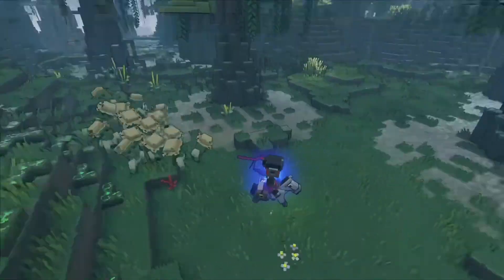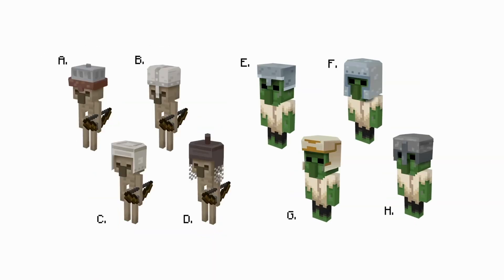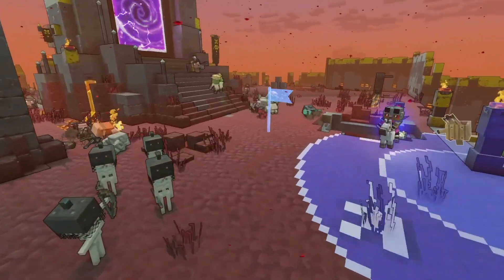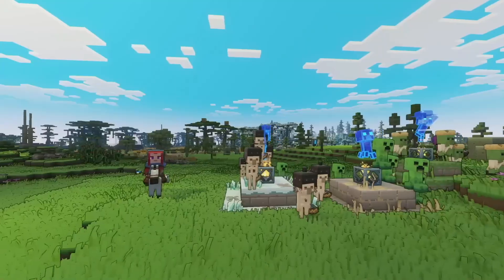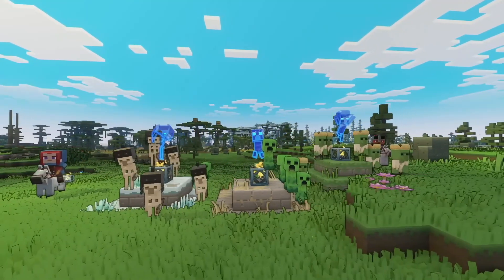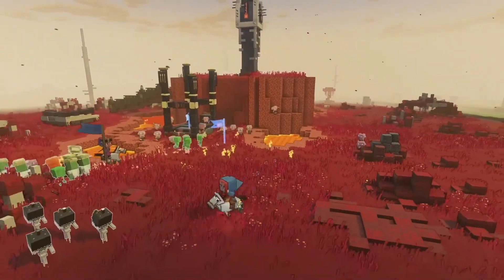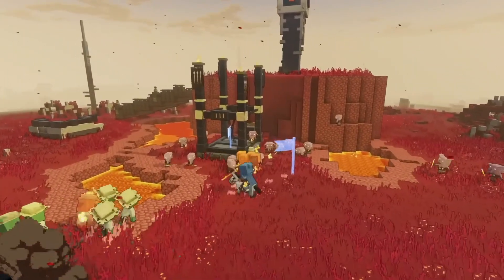Minecraft Legends is procedurally generated, so no playthrough is ever going to be the same. You'll have different encounters and different style maps, and obviously the biomes will all be composited very differently. This will affect how many types of resources you're able to gather in quick succession — you might have to change your strategy and go something a bit different.